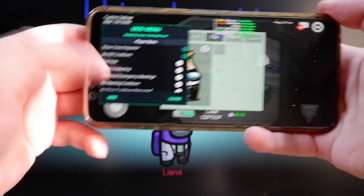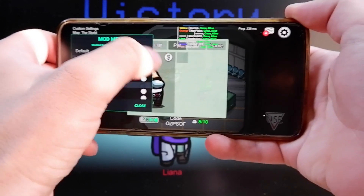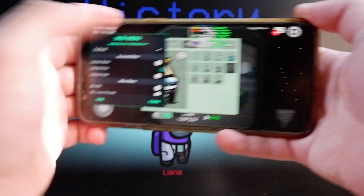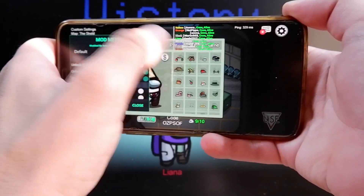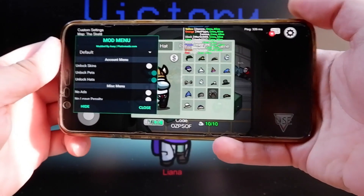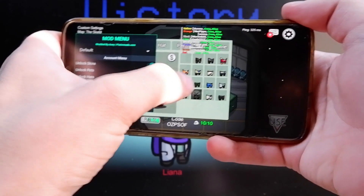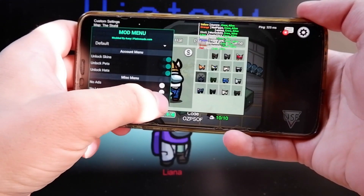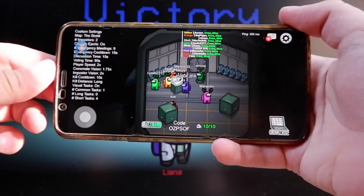So if you see here, I have zero pets right now. But if I go in the mod menu and enable pets, then go to hats and then go back to pets, you can see that every pet is gonna be unlocked. You need to switch windows and once you do that, all the pets and hats and everything are gonna be unlocked in the game. Thanks for watching, enjoy the mod, enjoy all the features, and enjoy the game.